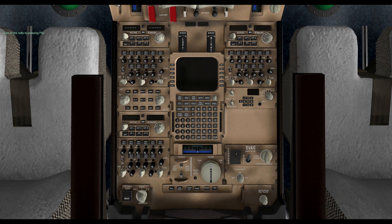Turn the radio on and choose the receiver. Then set the transponder to standby and make sure the frequency is set to 2000.